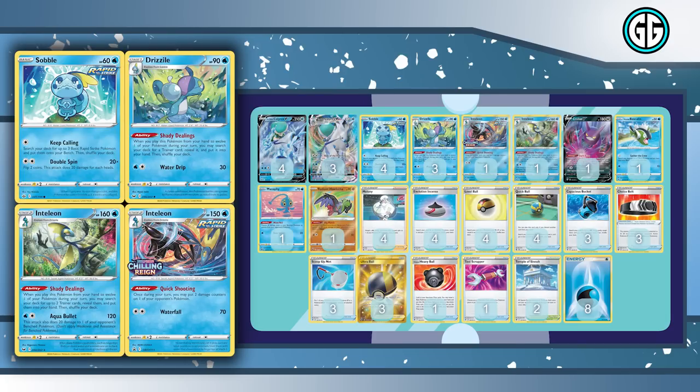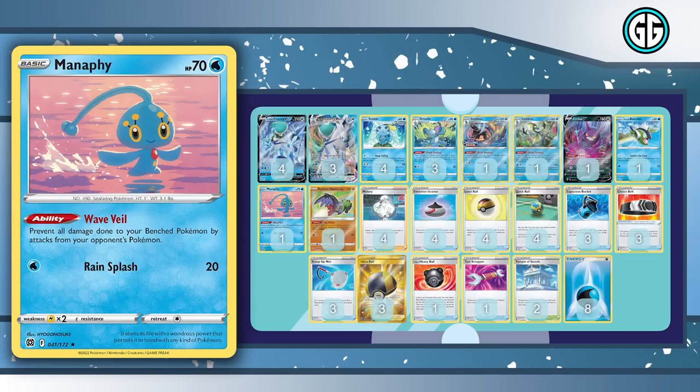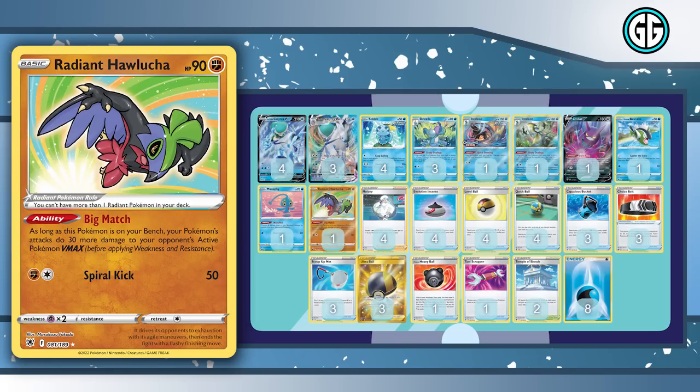We're running the Inteleon line for the engine: three Sobble, one Drizzile, one Inteleon with Shady Dealings, one Inteleon with Quick Shooting. We've got a Manaphy for Wave Veil to protect our bench from Greninjas, a Crobat V for extra consistency through the Dark Asset ability. For new Pokémon, we have Radiant Hawlucha, which allows our attacks to do 30 more damage to our opponent's active VMAX Pokémon.